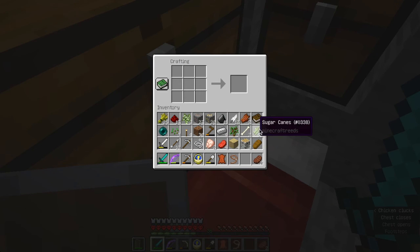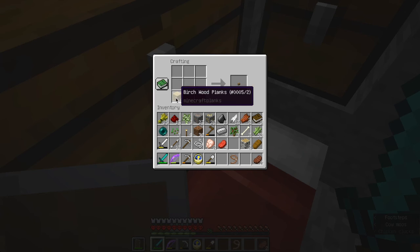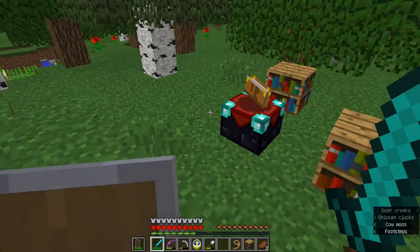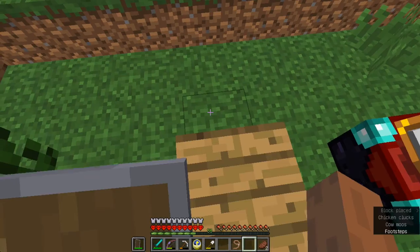Let's make some paper. Let's use that to make another book. Now I believe if I right-click... I can now make a bookshelf. Now I have my third bookshelf, and I'll place it right here.